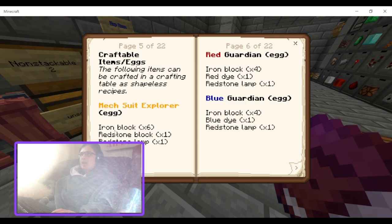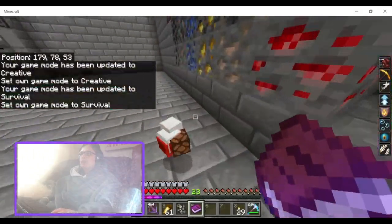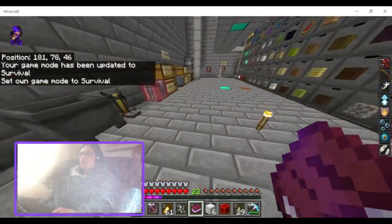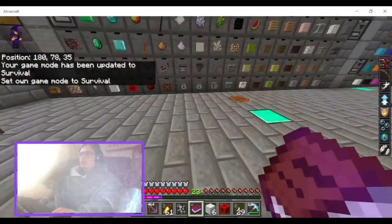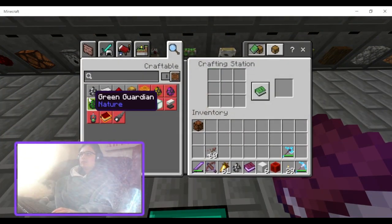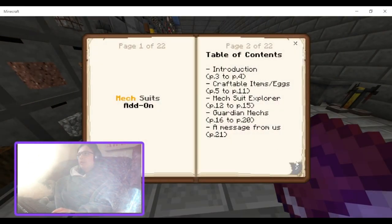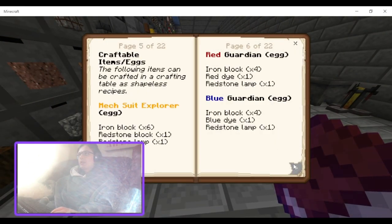The MechSuit Explorer egg requires six iron blocks, one redstone block, and one redstone lamp. So yeah, you can craft it back up if you break it. And you've got the red guardian egg: iron block, red dye, redstone lamp. And the blue guardian: iron block, red dye, blue dye, redstone lamp.